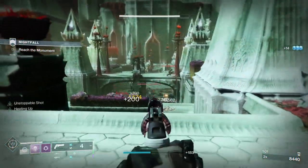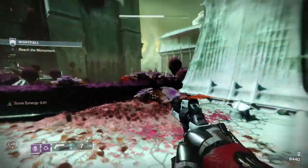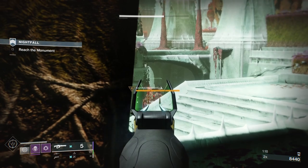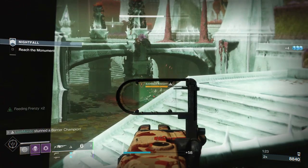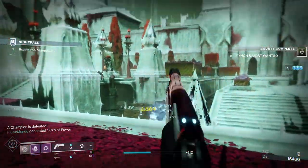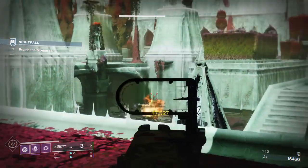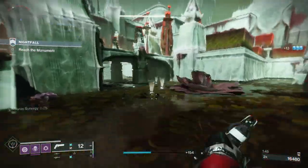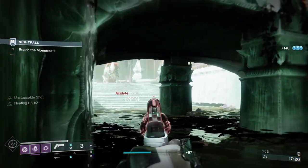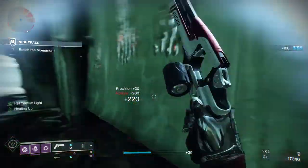Now let's talk about what to expect in here. The strike itself is very straightforward, but what makes it very difficult — and I think this really showcases the problems with having an Arc burn and limitations on champion weapons — is that everything's going to hurt you so much. In the boss room it really is hide-and-seek, because the boss does Arc, the champions do Arc, and then you've got the Lucent Hive. The Sentinel-wielding Knights are honestly the worst.